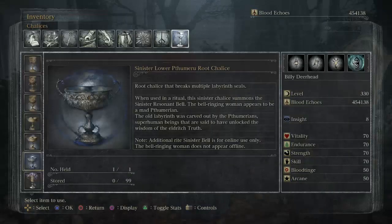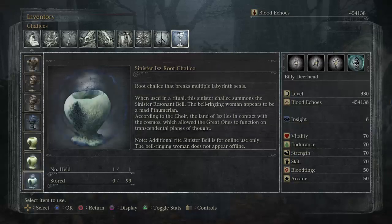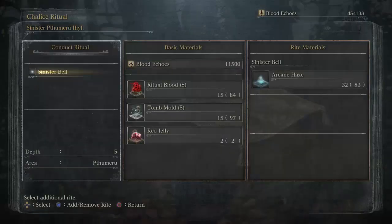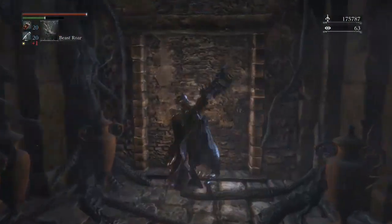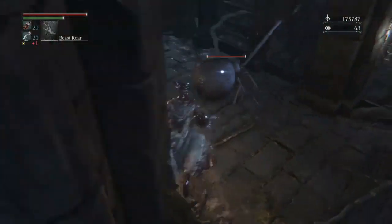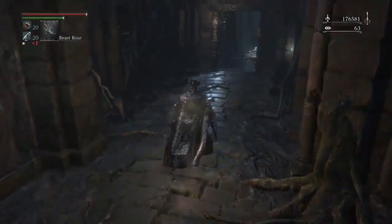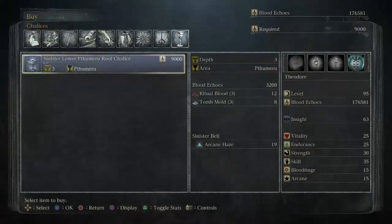Although many of the afflictions these gems induce are undesirable, they also grant much more powerful blood gems from slaughtered prey. Finally, there are the sinister chalices. Although these are quite similar to root chalices in that they unlock unique dungeons with each conducted ritual, certain properties differ. Most notably the option of using the additional rite, sinister bell. This offering uses arcane haze to summon a Thumerian bell maiden who lets people invade you. Although this rite is an optional feature, you'll most likely find that dungeons without this rite are somewhat easier than their root dungeon counterparts. Unlike other chalices that are obtained from defeating boss monsters in fixed chalice dungeons, sinister chalices must be purchased from a messenger bath in their corresponding dungeon, and such chalices are only available at depths 3 and 5.